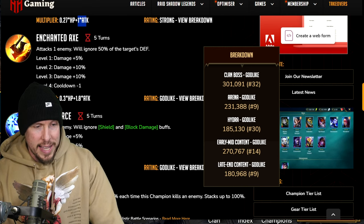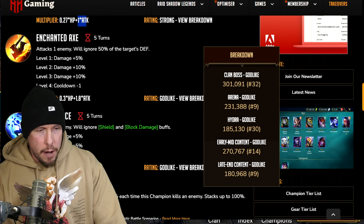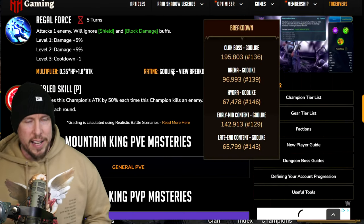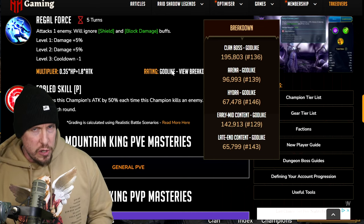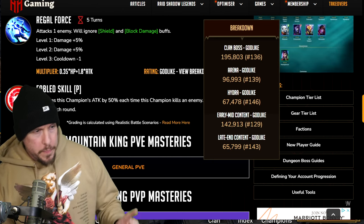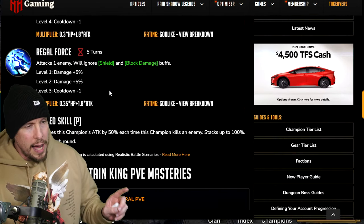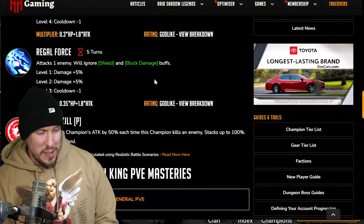His A1 is all right but not incredibly strong. On the Enchanted Axe — his big ignore defense ability — it's a 0.3 HP multiplier plus a 1.8 attack multiplier. That is godlike: it scores number nine in arena single target nuke content in the game, and number nine in late game content as well. In early/mid game it's number 14. They're likely running these scores off multipliers and base stats, which scale very well on Mountain King. His A3 Regal Force sits between his A2 and A1 in power, but his A2 is definitely his hardest-hitting ability.